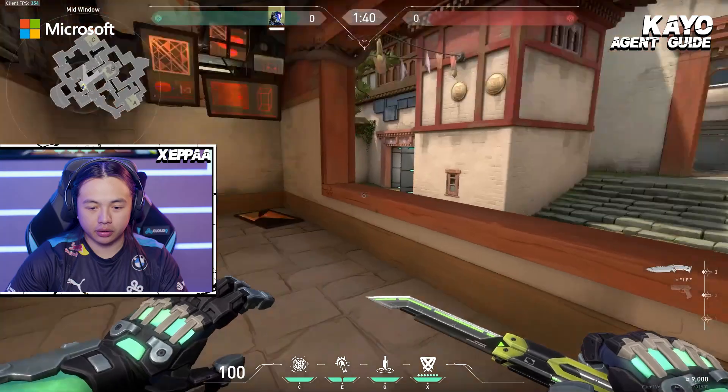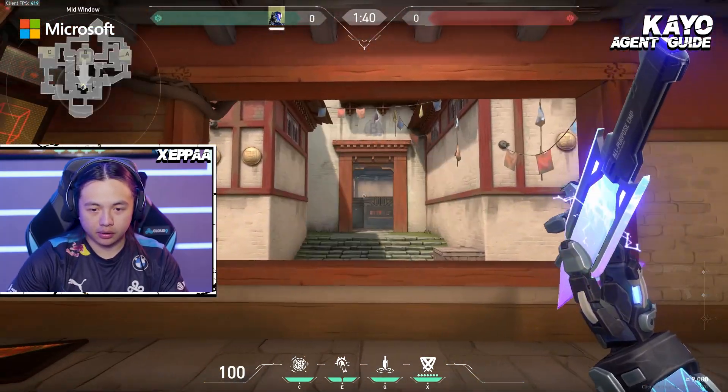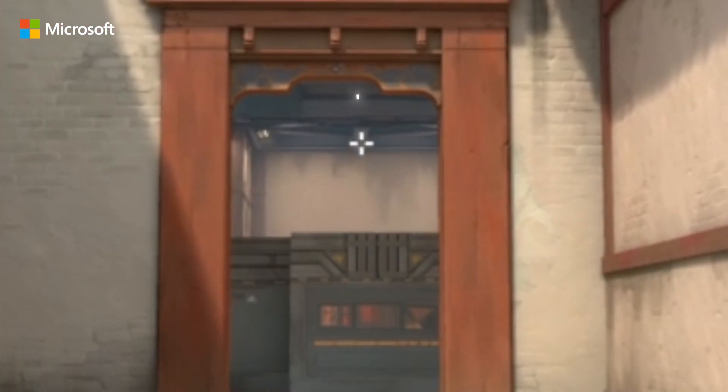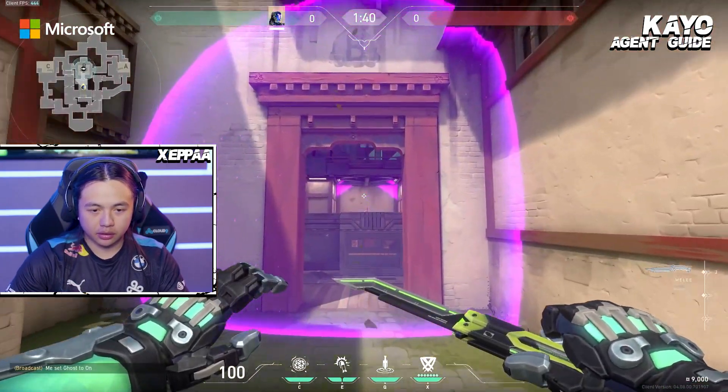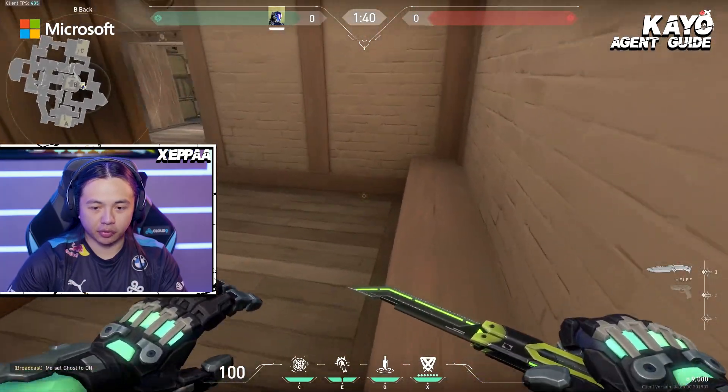Another set knife on Haven would be this B one — it's kind of risky obviously. But once you can clear mid, there's a lineup. You want to have your back against the wall. You see these two squares? You want to aim at the middle of the bottom square. That's the middle of the top site, and it basically clears every single thing on B site.